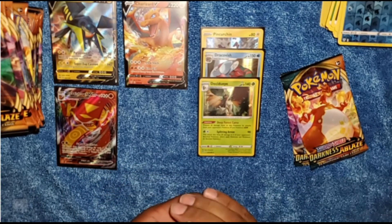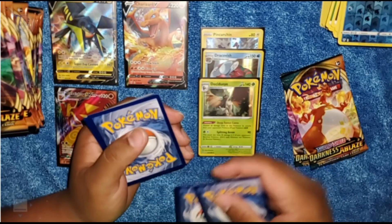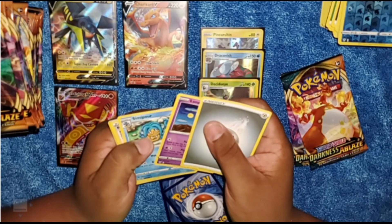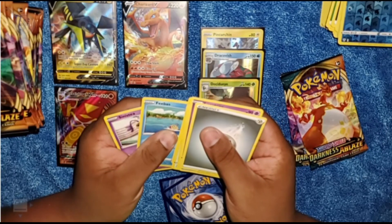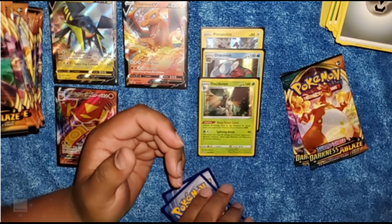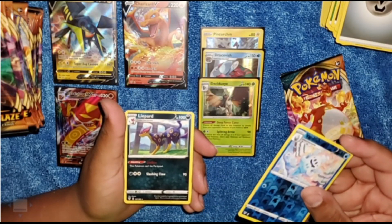Hold that green coat card again — I'm not liking that. We need some more white coat cards. White colorless energy card, Lunatone, Simipour, Rose, Wimpod, Fletchling, Passimian, Phoebe, Sinistea. And for our rare we have a Vanilluxe Reverse Holo, followed by a Corviknight.